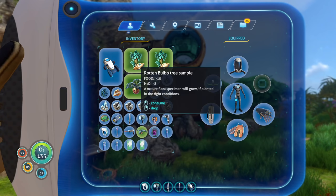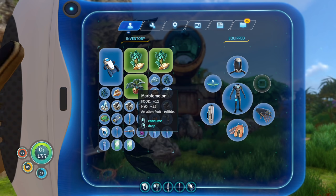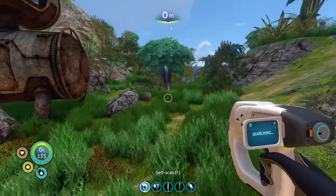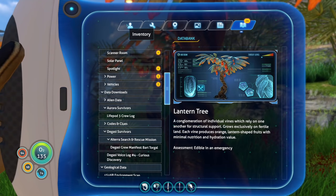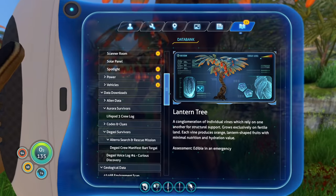Do these go bad? These ones are bad already. Yeah, this is old. We'll just eat it right now. I want to bring a sample home, but if it's just gonna get old, is there a point? I don't think we can plant these ones. Lantern tree - a conglomeration of individual vines which rely on one another for structural support. Grows exclusively on fertile land. Each vine produces orange lantern-shaped fruits with minimal nutrition and hydration value. Edible in an emergency. You can't even get anything off of it.